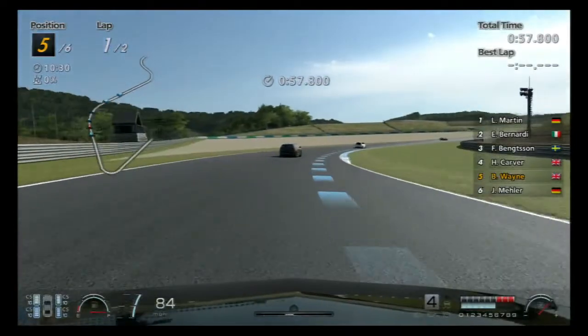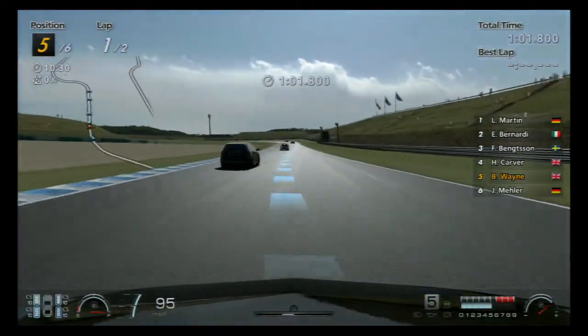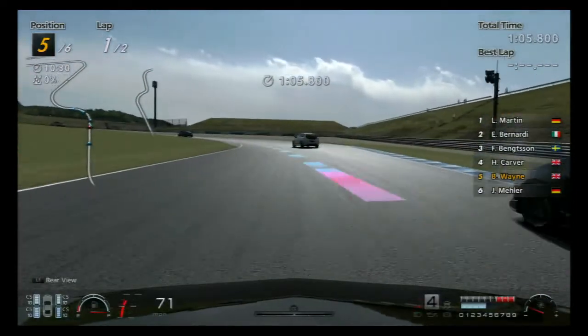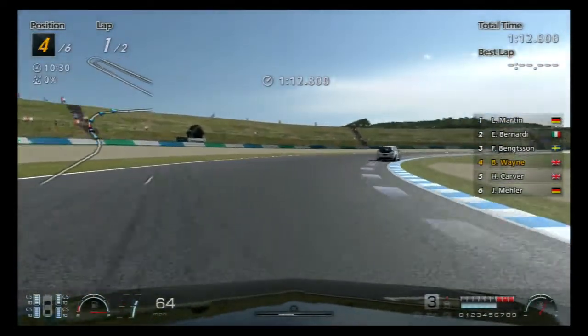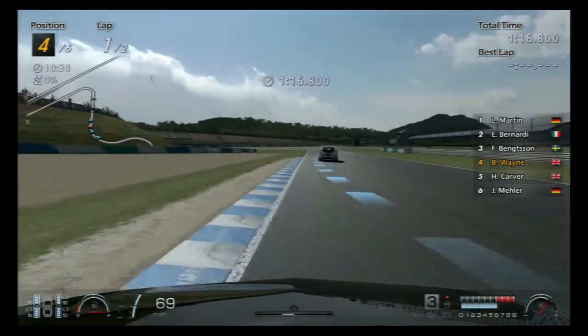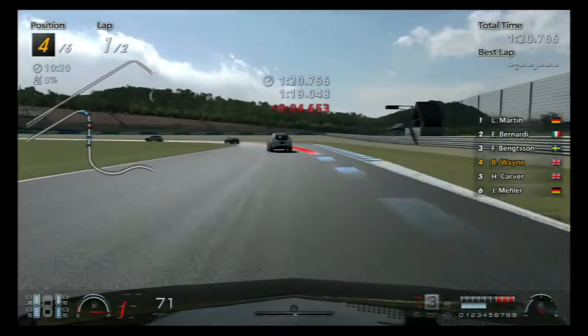Downshift without braking in a second - screw it up. Thank god this is a fake car otherwise I'd probably just frighten the gearbox and the engine. Just about got away with it. Definitely made it stick that time - look how far he's dropped off.